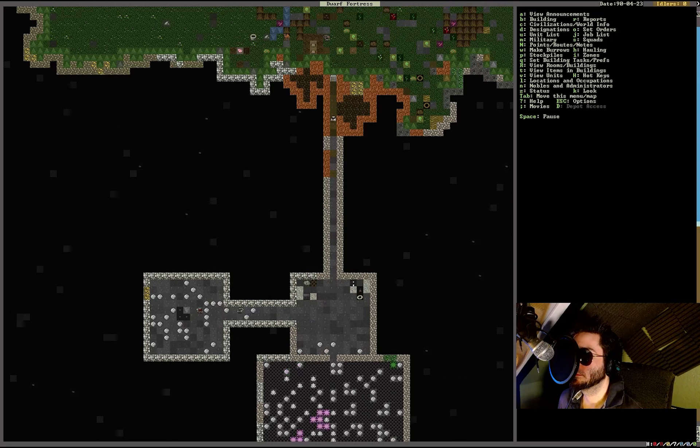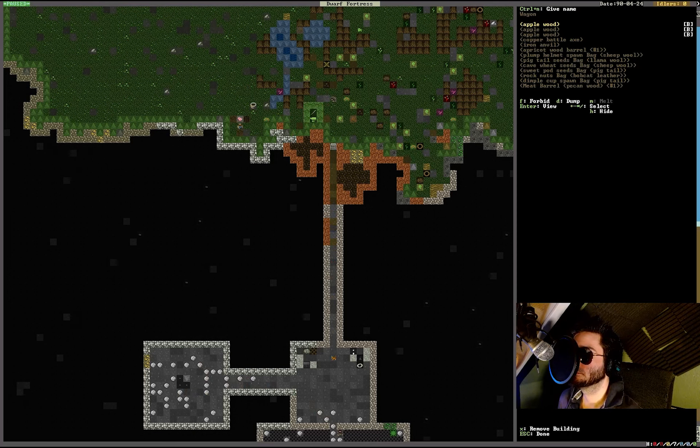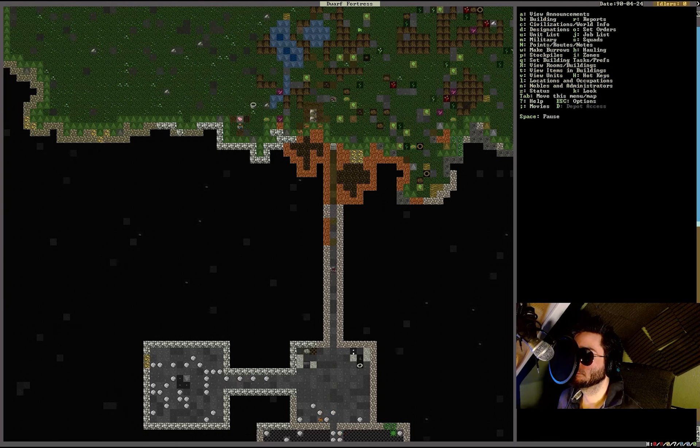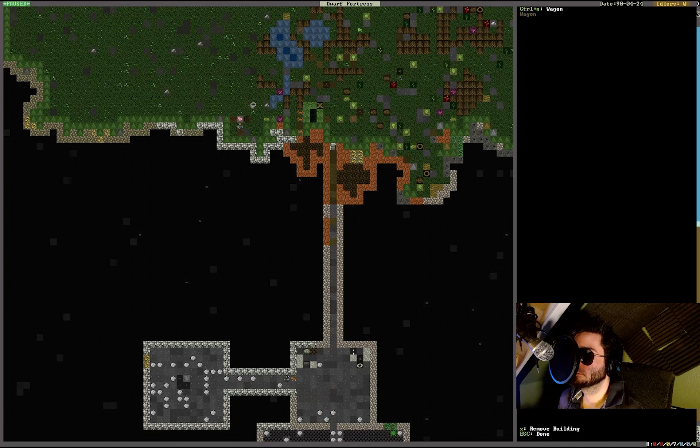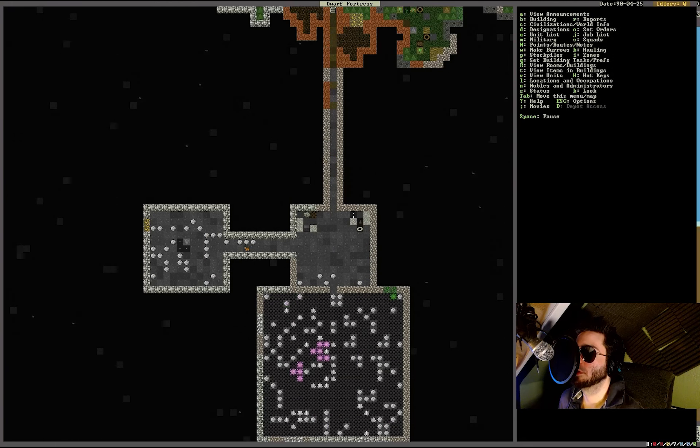The dwarves should now bring everything from the wagon into storage. We can also disassemble the wagon — go to it with T, then Q for buildings, remove building. It's slated for removal, needs carpentry, and will turn into a bunch of logs. It just looks more proper without the wagon sitting outside.